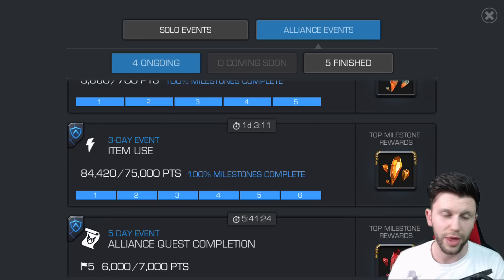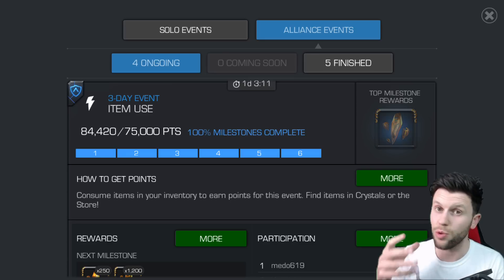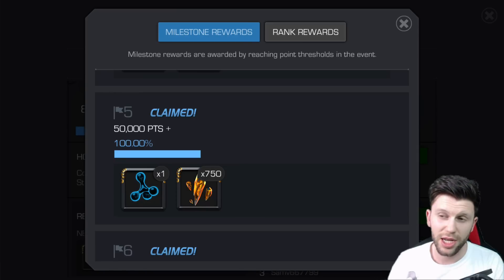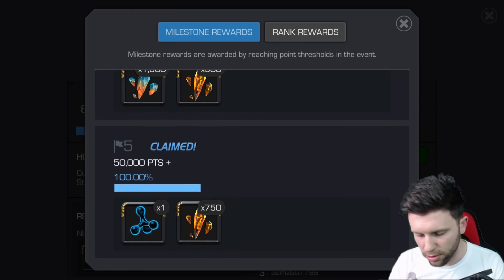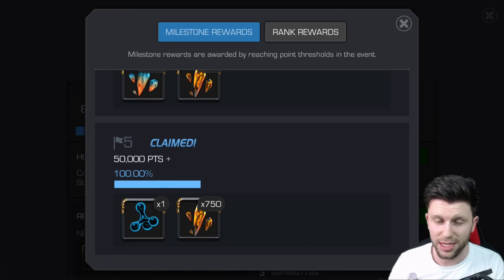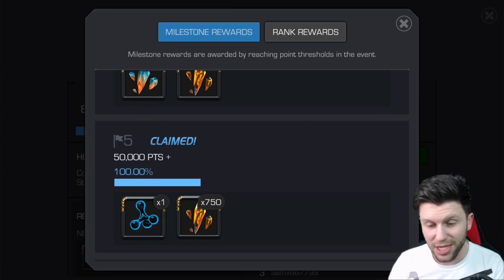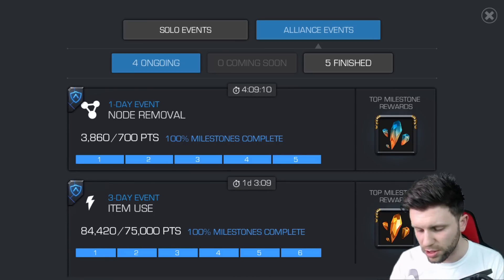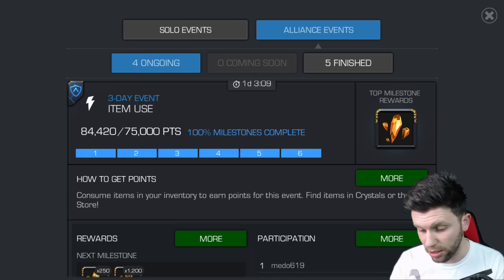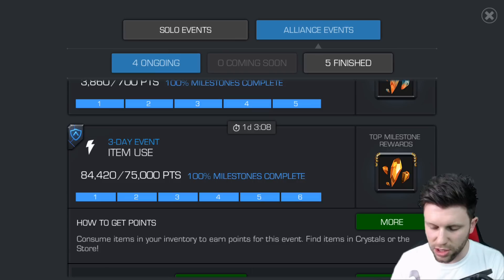If you're in a good alliance, the three-day event gives you one tier 1 alpha catalyst. As this event appears quite regularly, you're going to be hitting those tier 1 catalysts very frequently. If your alliance is really effective, you'll be getting up to two tier 1 alpha catalysts a week — that means six to eight a month potentially. If your alliance isn't pushing for these rewards, you may need to consider your position or get in contact with your leader and say, can we really push to get these rewards? As an alliance, you should be pushing for them.